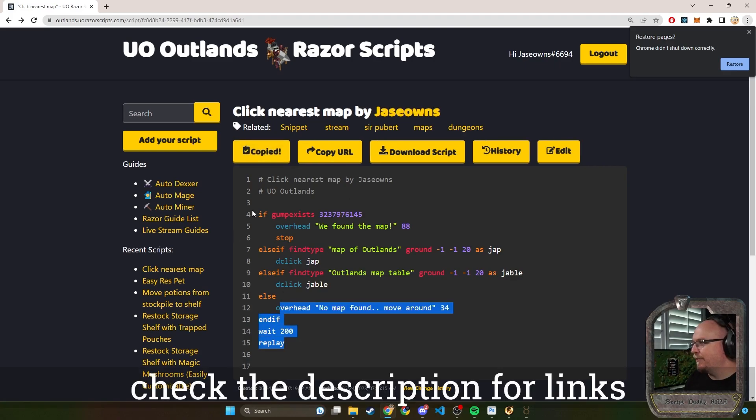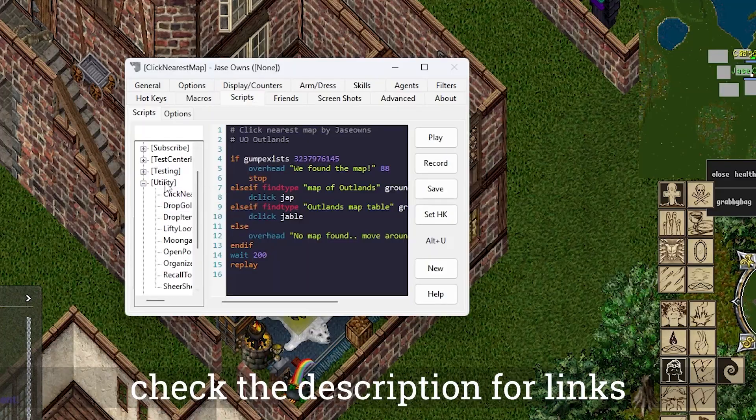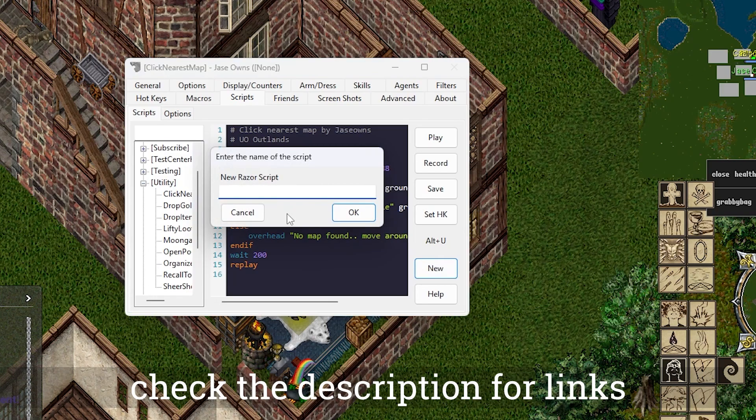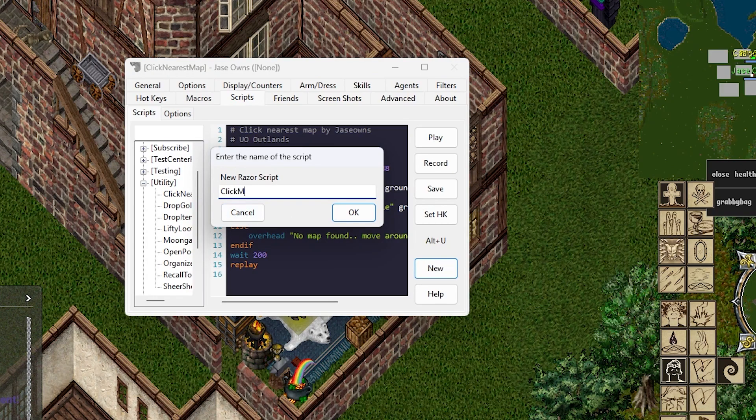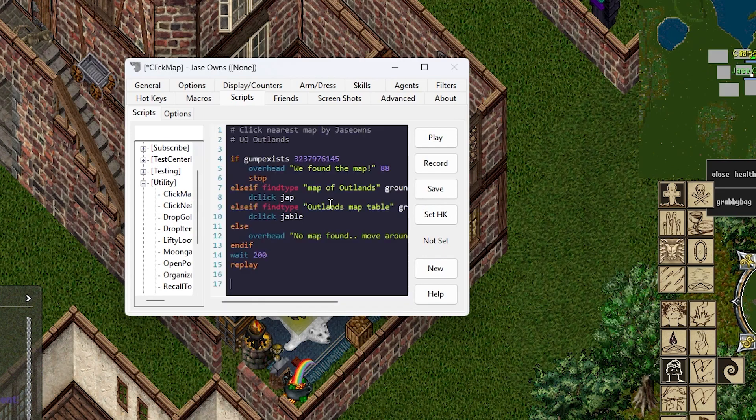The script itself is pretty easy. We're going to copy the script here and head over to Razor. Under utility, I click New and it asks us to name it. We're going to name it Click Map, then control-V to paste it in there and save.